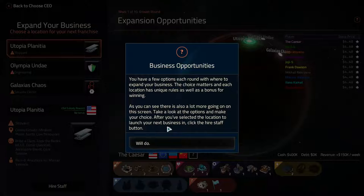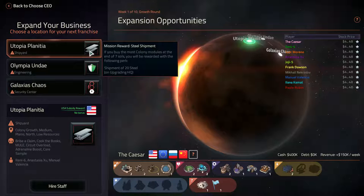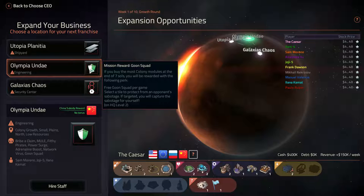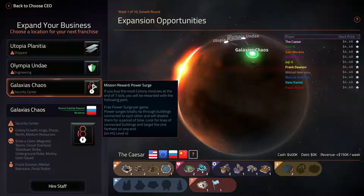After you've selected the location to launch your next business in, click the hire staff button. So we can click them over here. Utopia Planeteer — we get steel shipments, 20 shipments for the HQ, or upgrade HQ. If you buy the most colony modules at the end of the seven sols, you'll be rewarded with some shipments. Olympia: mission reward is Goon Squad — you get three Goon Squads per game, which basically protects your people. And Galactic Chaos — Power Surge. If you buy the most colony modules in the seven sols, you get a free Power Surge per game.